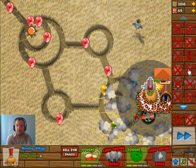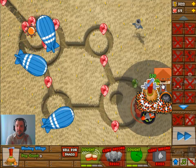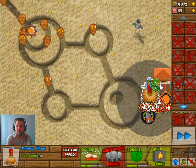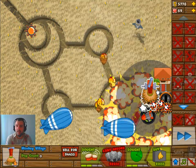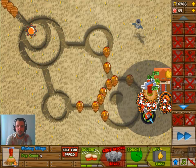The only thing left to do is upgrade the village. The Banana Farm needs to be upgraded two more levels in path two, and the village can also be upgraded to 4-2, so we're going to do that.